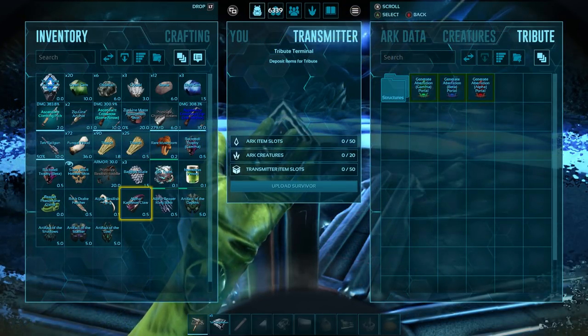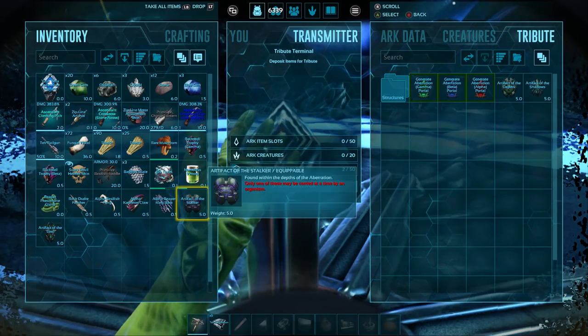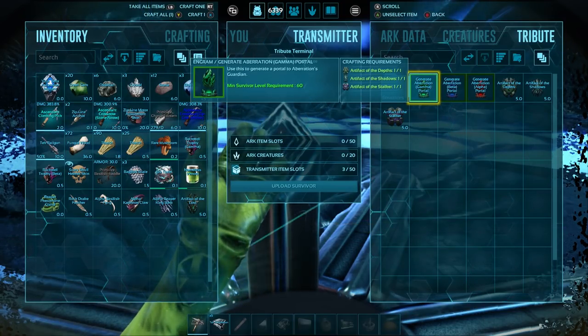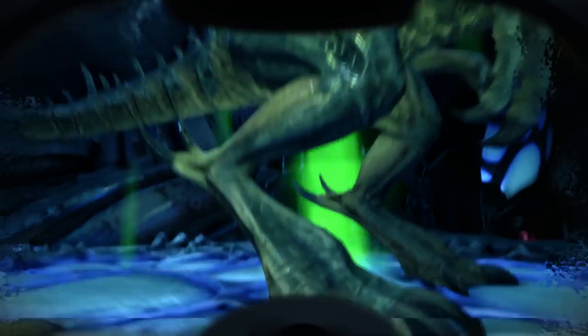For this example I'm just going to use the gamma just because I didn't spawn in enough of the other things to do the alpha. So we're just going to put the artifacts over there and initiate the gamma version of this portal. Let's go ahead and issue that. There it is - the portal starts.